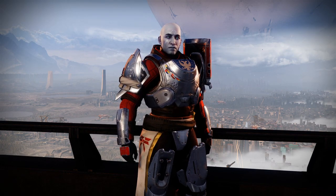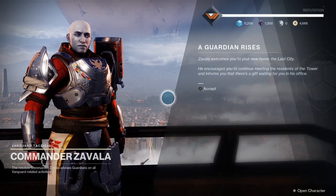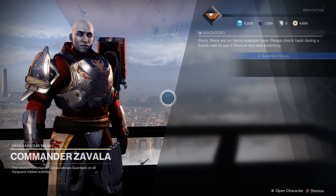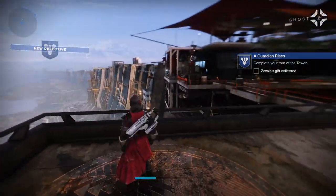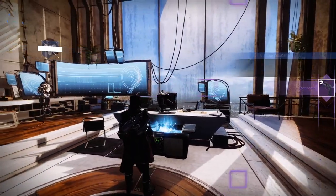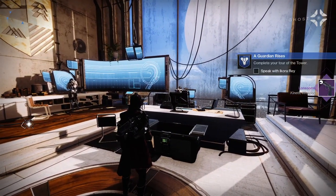Strikes are self-contained missions where you fight a bunch of enemies, traverse the environment, and then face a final boss at the end. Strikes last about 10 to 15 minutes and combine a bunch of mechanics plus a nice boss battle. Zavala has a gift for you, so go pick that up from his office — there should be a marker on the map. It's Lonesome, another nice legendary weapon — a sidearm, which is a fast-firing short-range weapon.